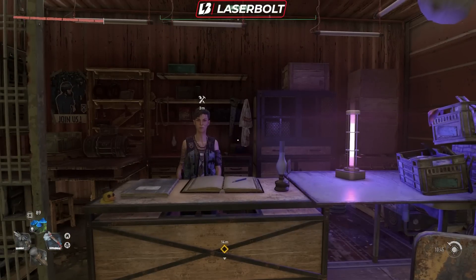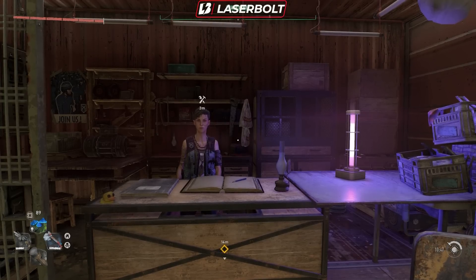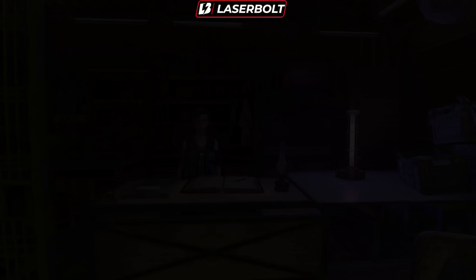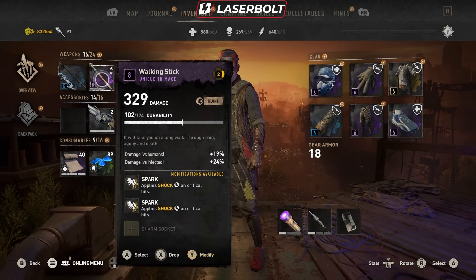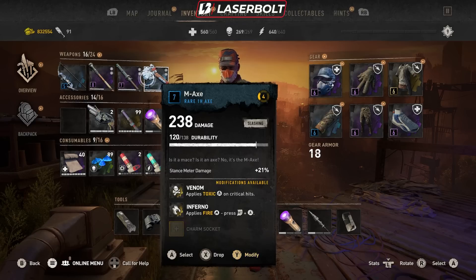Welcome to today's video guys. We are back in Dying Light 2 and today I'm going to teach you how to upgrade your blueprints for free. Yes, you heard it correctly — for free. You are not going to need anything else. It's going to be totally free, and all you're going to need is a little bit of money, but by now you should already know how to duplicate money. I have tons of videos on how to duplicate world money, and that should help you do this exploit glitch quickly, fast, and easy.